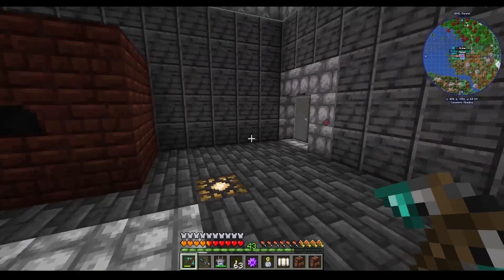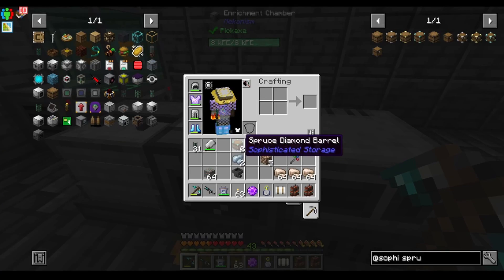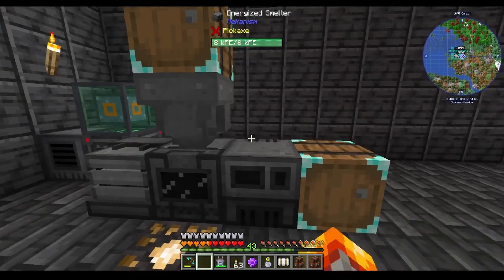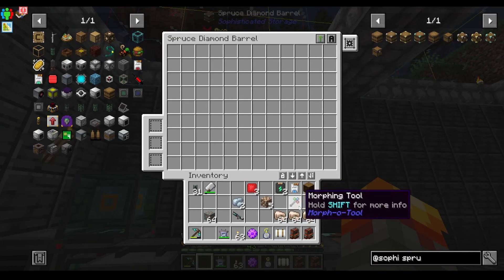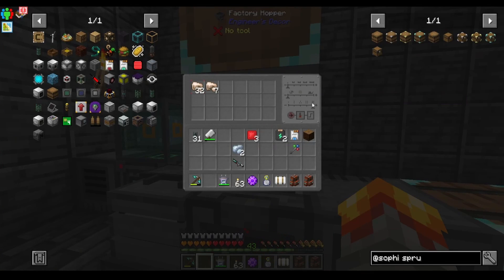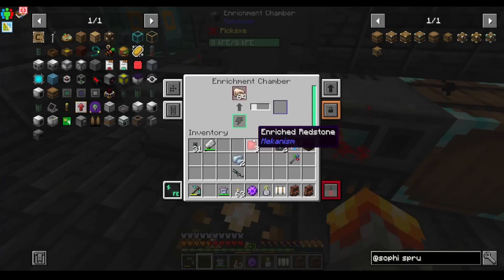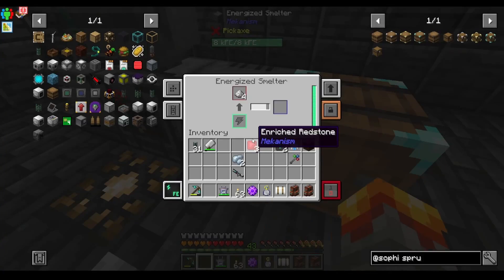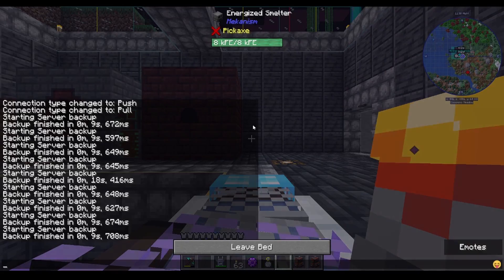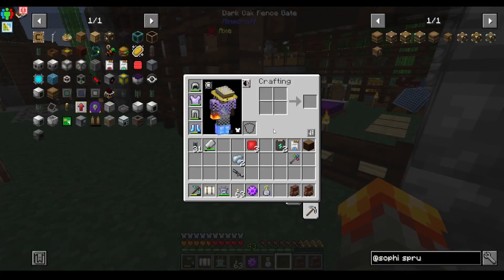There are some ores that won't be able to be processed in the enrichment chamber or in the smelter. Basically, now we have a little setup here that we will actually use in order to get a bunch of irons and stuff. It'll use up power, so I guess it is better to have some way of providing more power to it.